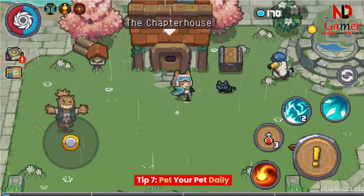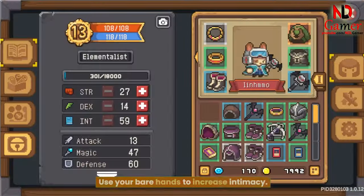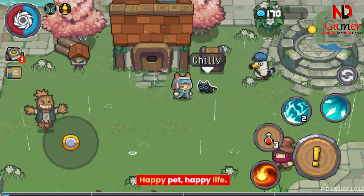Tip 7: Pet Your Pet Daily. Don't forget to show some love to your pet every day. Use your bare hands to increase intimacy. Happy pet, happy life.